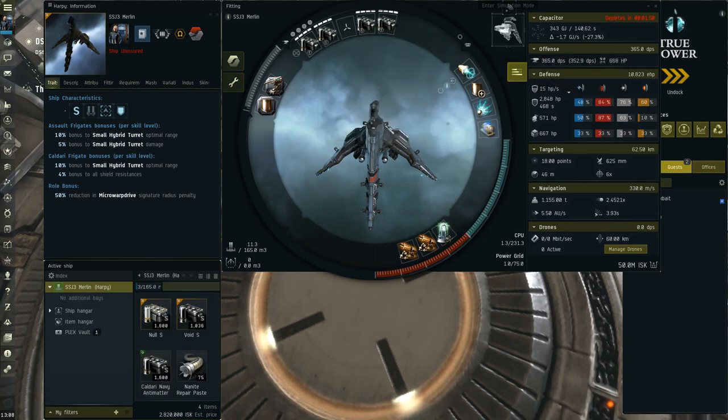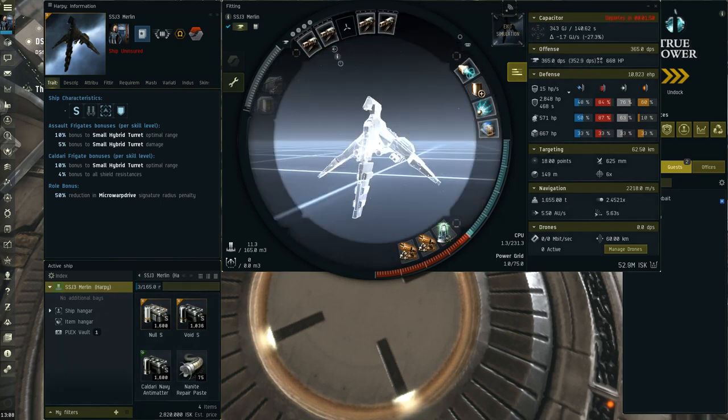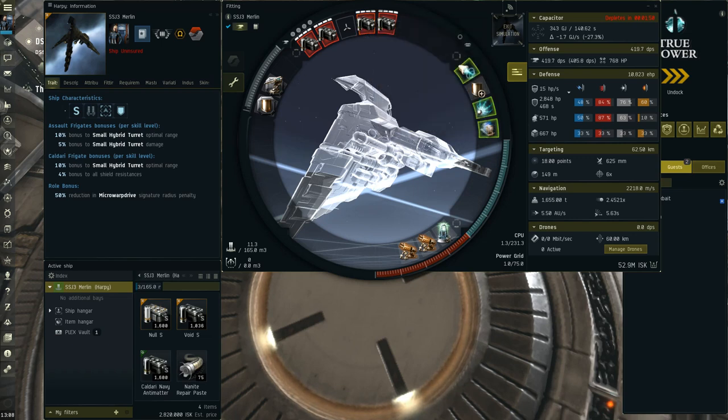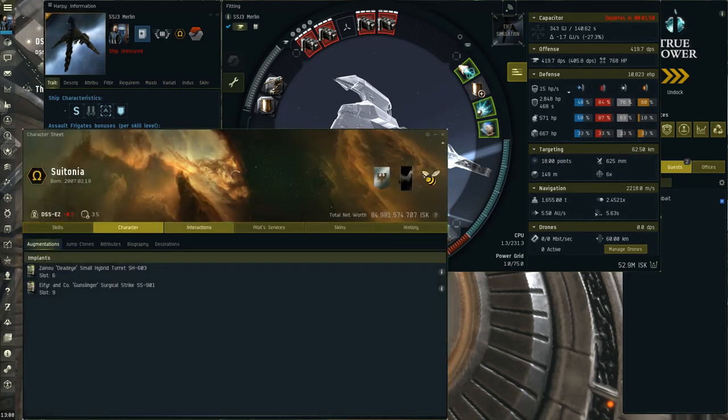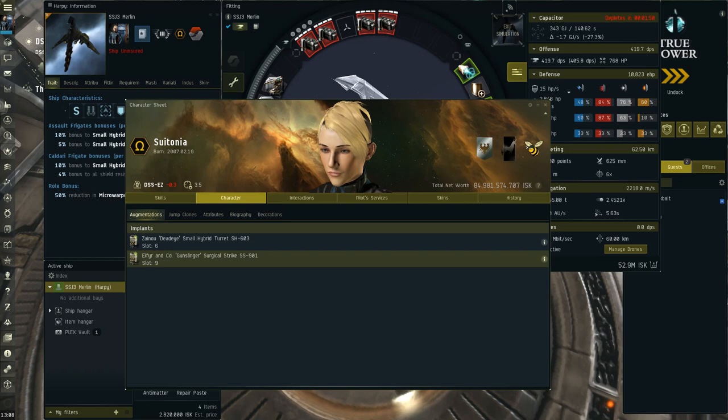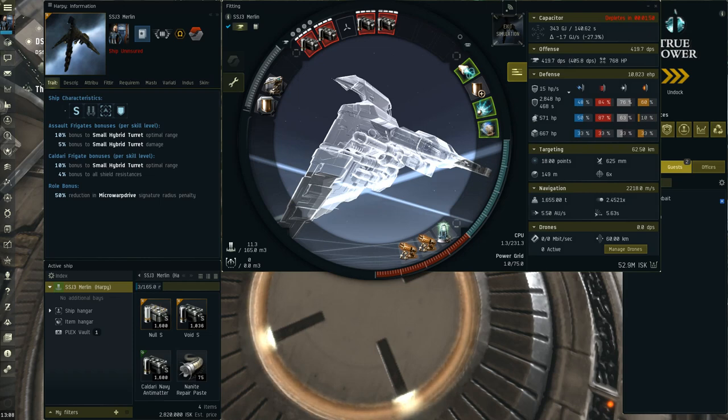The point of this fit is mostly to do as much DPS as possible, like the Merlin. With Void we're rocking 365 DPS cold, which is really good. With heat we can bring it up to almost 420 DPS. I am running two implants for this — they're not fitting implants so they're optional. That's a 3% small hybrid damage implant costing about 2 million ISK, and a 1% all-damage implant costing around 700-800k, usually under 1 million ISK. So I'm spending 3 million ISK total, but they're entirely optional — combined they give just over 4% extra DPS.